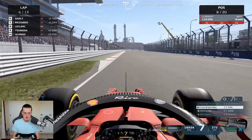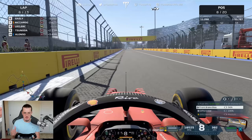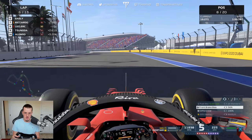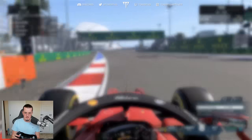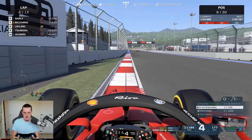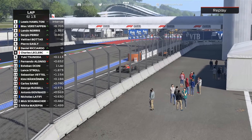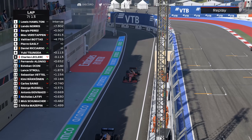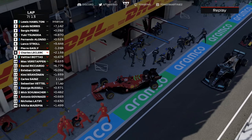We're going to box this lap — push hard on the in-lap. If we match the AI for strategy we could be on for something here. The second McLaren, second Red Bull, second Mercedes will have to stay out for at least another lap — we get a free pit box because Sainz is going backwards. This is working out quite nicely. Let's box — close the gap first, then make sure not to speed before the 60 limit on pit entry.